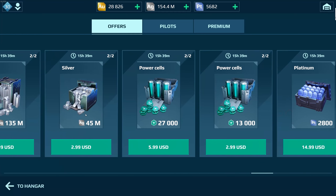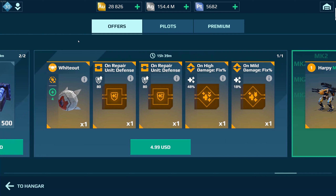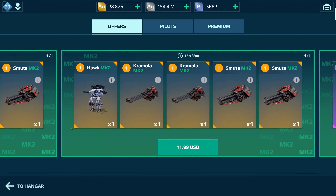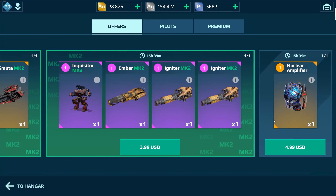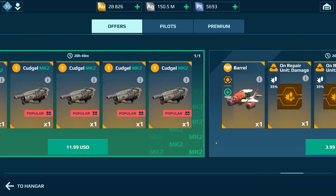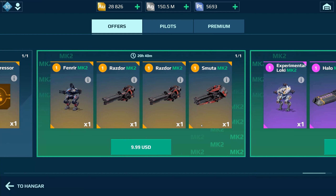You can buy all kinds of resources — gold, silver, power cells, and platinum — to help you level up new items from the new update. You can also find some of the best drones with 4 golden chips, a full set at only $5, ready to use in the game. There are also other useful sets at $10 and $12, and you can even buy the best modules here at $5. If you don't like the sets they are selling at the offer section, just come back another day — they will have a different set and cheap drone set selling each day. I'm sure you'll find something you like.